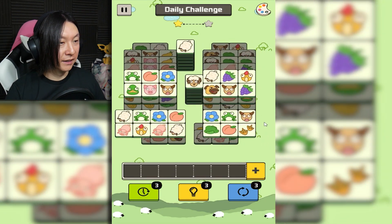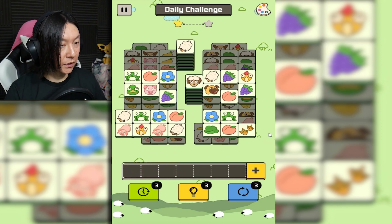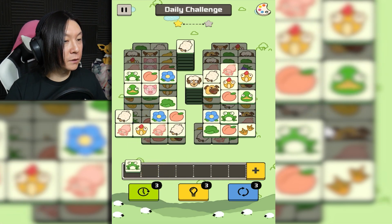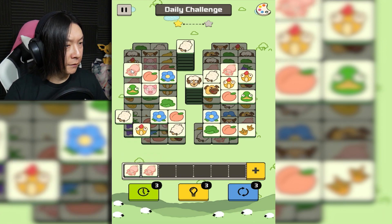Okay, difficulty soars. Well, that's going to make things difficult. What's this thing — a cow? It's like a bull that's really weird. We got grapes. That's easy. This is cute so far, I like the art style. Again, it's a very familiar premise to what I've played before.